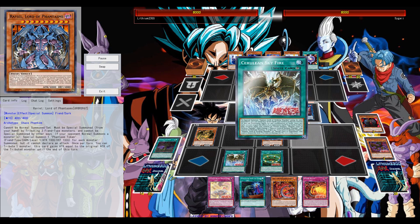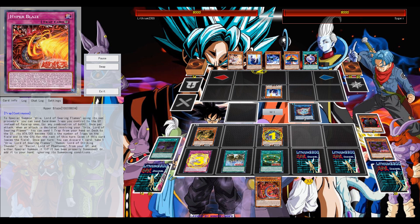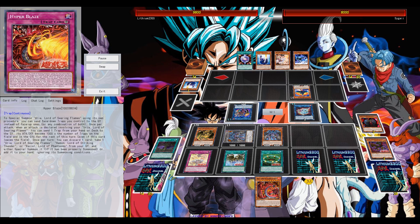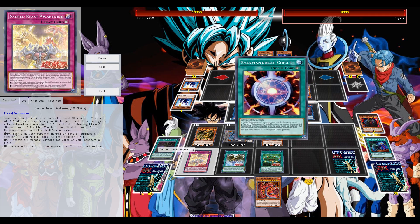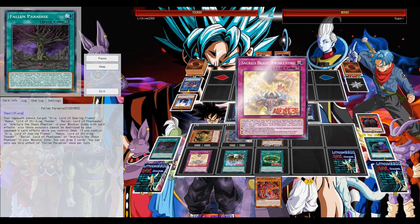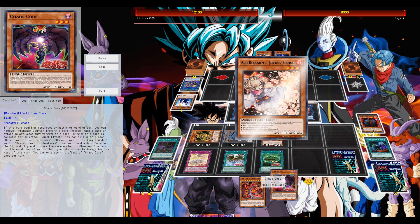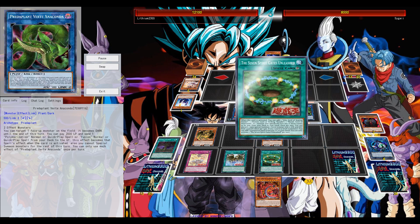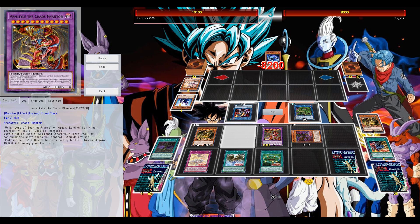The second effect is more important: the continuous trap acts like a Skill Drain, negating activated monster effects from your opponent as soon as you control two different Lords. Right now I have Hamon and Raviel on my side of the field with the trap, so all activated monster effects on the field are negated. The continuous spell also lets you switch Hamon to defense position when your opponent activates a spell or trap, and Hamon in defense position gives your field extra protection.